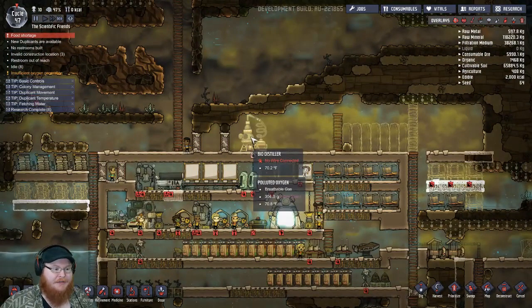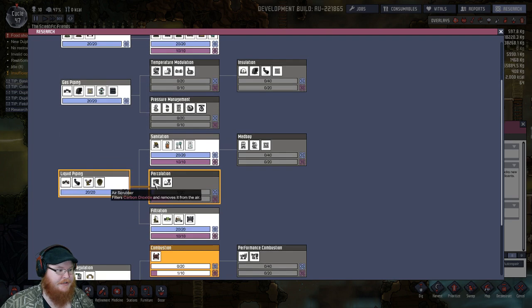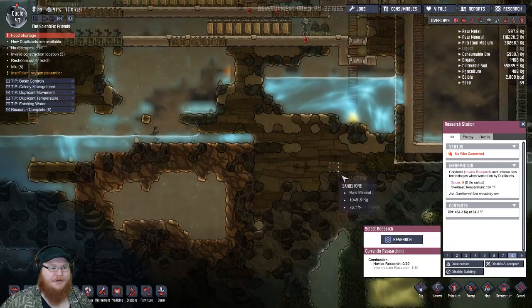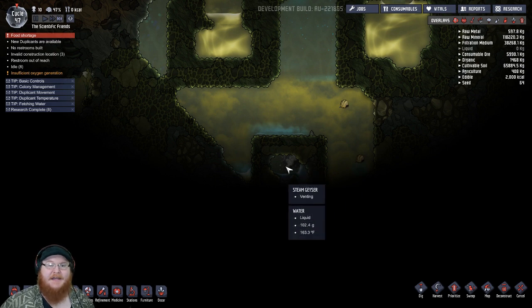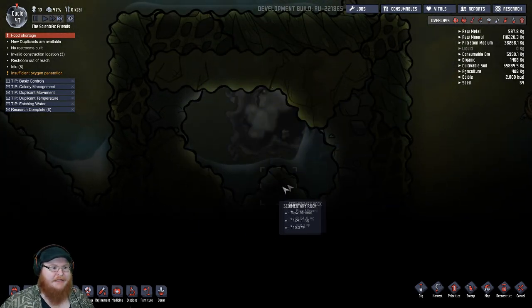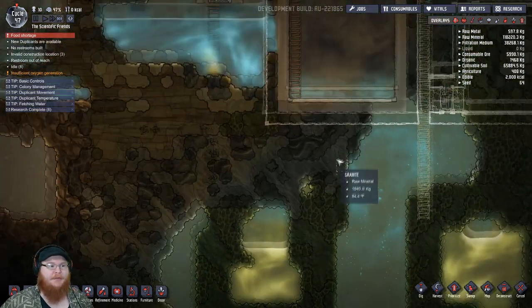So instead of going the algae route, we can actually just go straight for the electrolyzer — it produces oxygen and hydrogen and uses pipe-in water. So we're researching this now because we're gonna set ourselves up with this geyser. I don't know how fast steam produces water, but if we unblock it, there's a possibility that a lot more water can be made. Or we might have to block it off to collect the water in a little pit and then pump it around as needed.